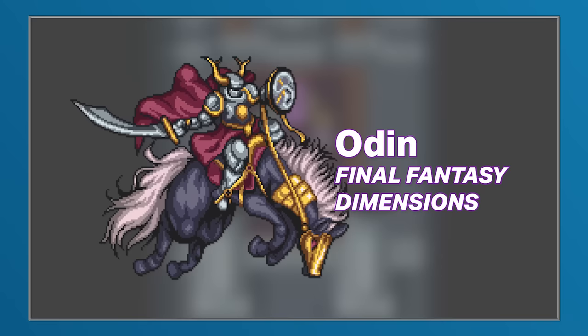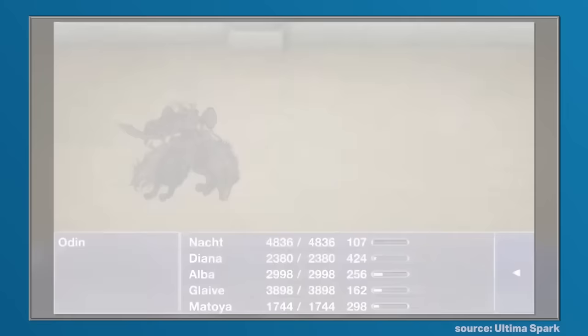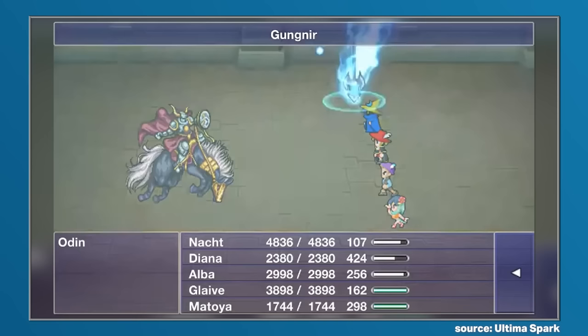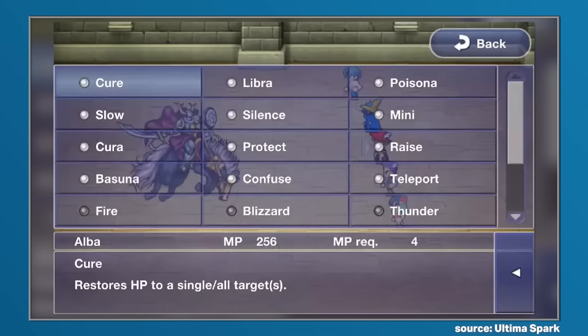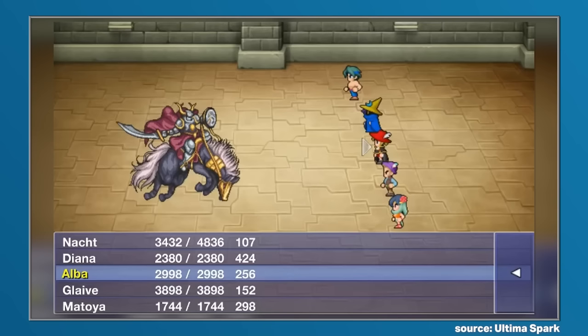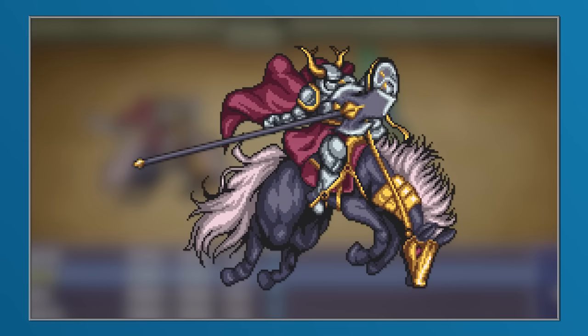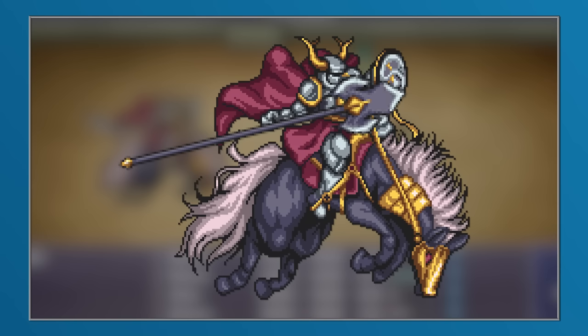The next appearance for Odin came in Final Fantasy Dimensions, and it was very faithful. Odin could be found within the King's Castle — a trait not seen for some time — and to obtain the power of Odin, he would need to be defeated in combat. The battle itself would serve as an allusion to how Odin was obtained within Final Fantasy V, as there would even be a countdown involved. Odin would also make use of Gungnir alongside Zantetsuken, and they could both be utilised by the player when summoning Odin. But even though the allusion to Final Fantasy V was clear from a mechanical perspective, from a visual perspective Odin was more reminiscent of what was seen within Final Fantasy IV and VI, meaning Odin would be holding a shield and Sleipnir would only have four legs.